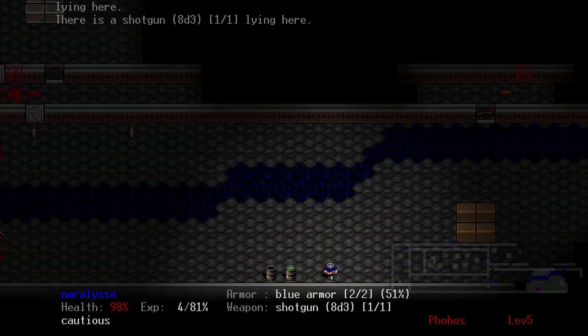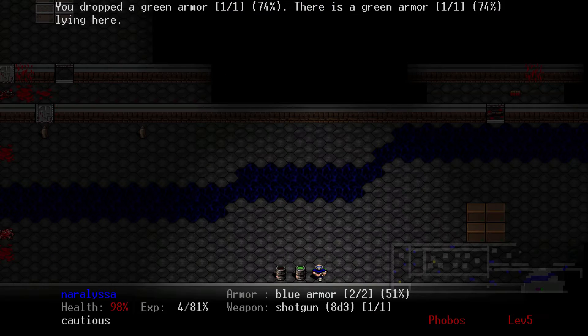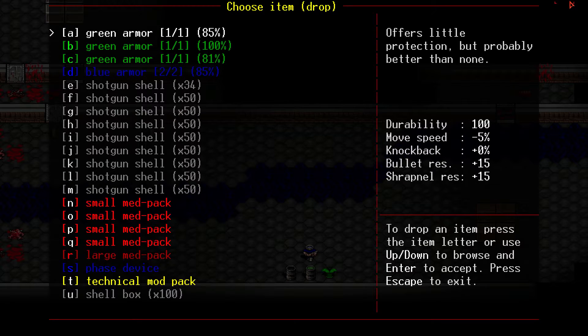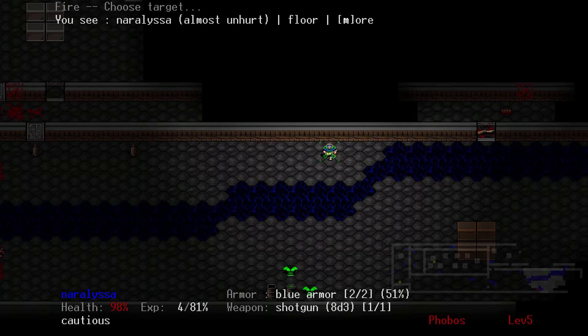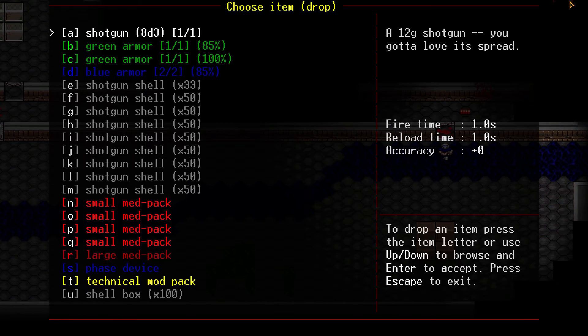We need to get rid of some armor — we're carrying too many suits. We're going to drop the most damaged suit of armor, which is in slot B. Drop armor B and drop armor C, and then blow up those, which destroys the armor — not leaving it around for my enemies to use.